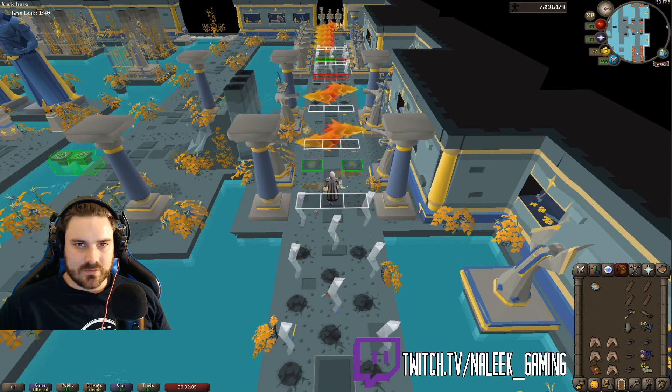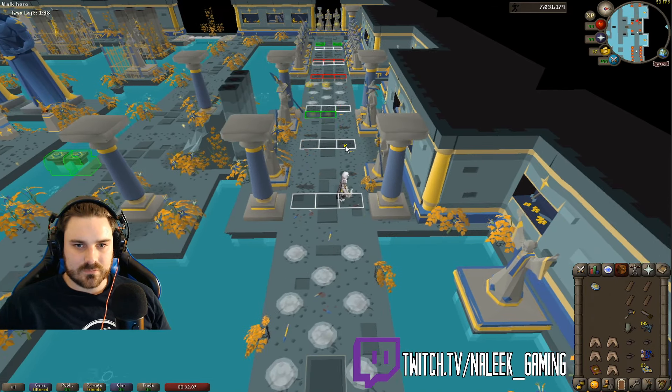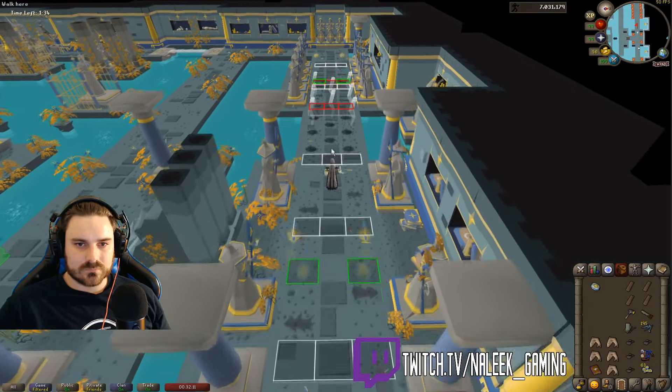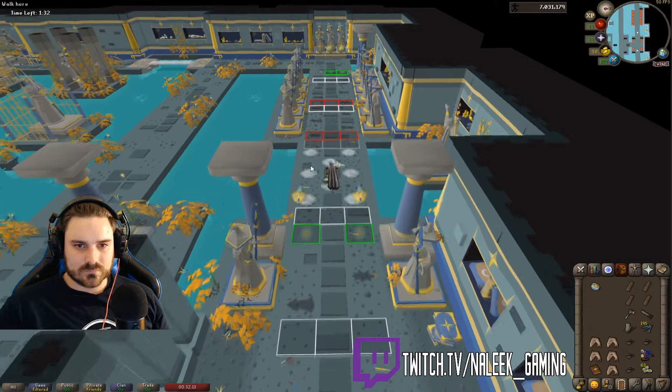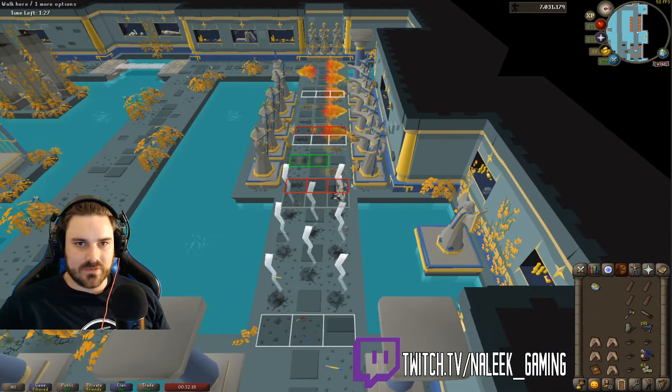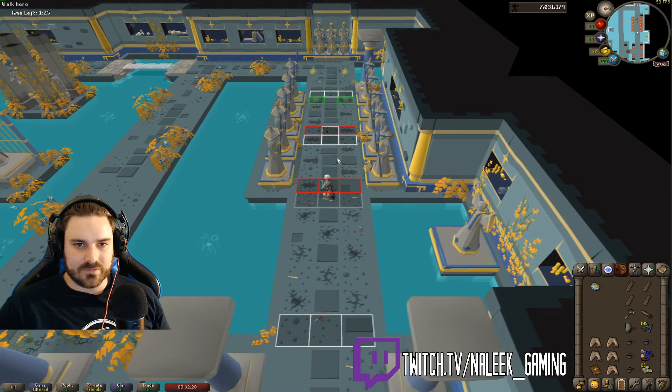Make sure you're looking ahead. Same deal with this: white squares for right side flames, red squares for left side flames.